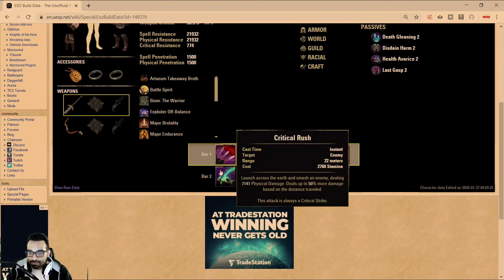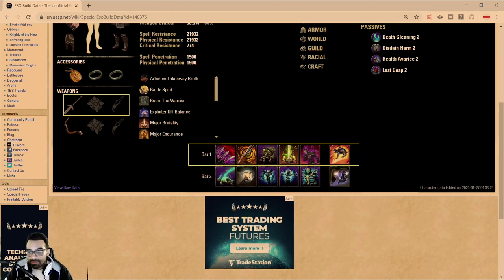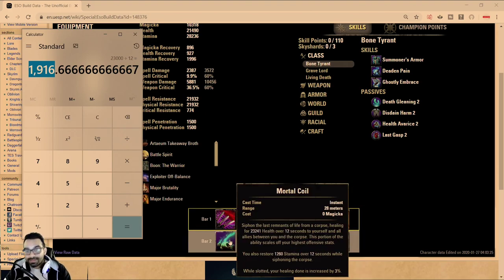Looking at the tooltip on Mortal Coil — this is no CP, fully buffed — it's 23,000 over 12 seconds. Simple math: 23k divided by 12 gives you about 2k healing per second, almost 1,900 per second. You cut it in half because of Cyrodiil, but in terms of HP regen ticks, that's what Mortal Coil gives you every two seconds in Cyrodiil after the 50% debuff. And it's free — it doesn't cost you anything. On top of that, it gives you an additional 201 stamina recovery.